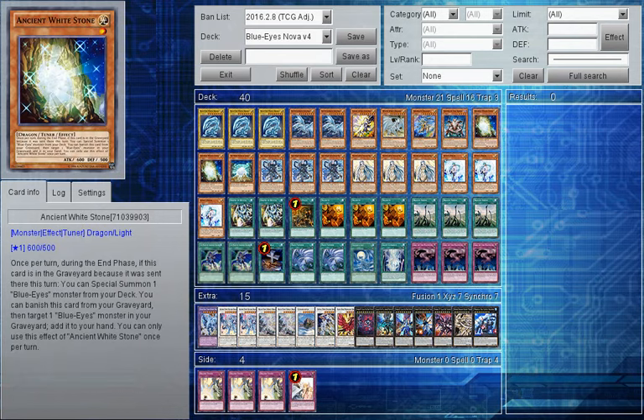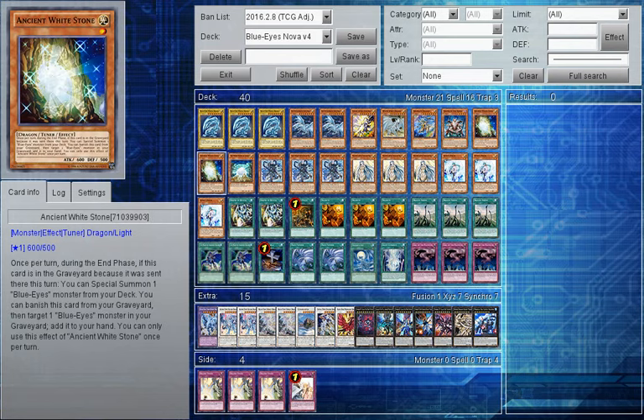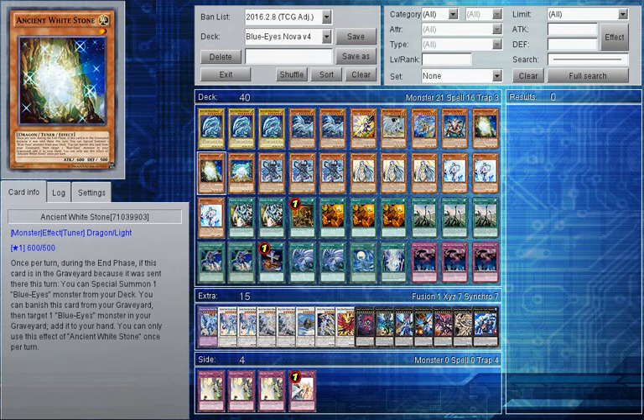Then we have two Ancient White Stone. Ancient White Stone is essentially the new White Stone because when it's sent to the graveyard during the end phase - if it was sent this turn - you can add a Blue Eyes from your deck. That's what this card really should have done originally. It is just amazing because you can send it with Dark Matter and get an instant Blue Eyes - loads of deck thinning, loads of possibilities. Its second effect is very good as well: you can banish it from your graveyard to add one Blue Eyes from your graveyard to your hand, which means you have trading fodder. It also adds back your Alternative Dragons when they've been sent to the graveyard by trading.